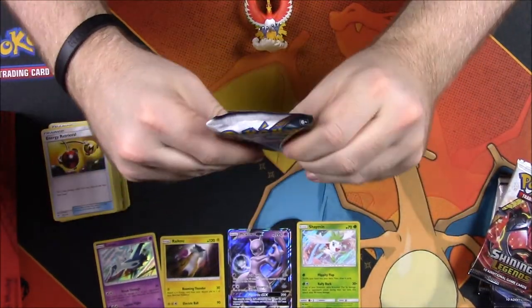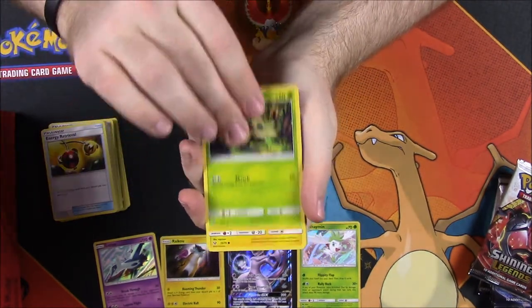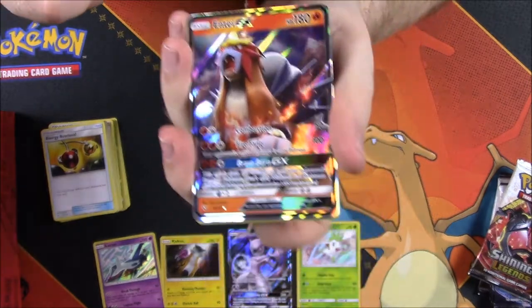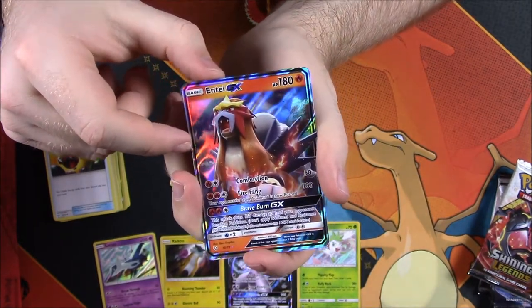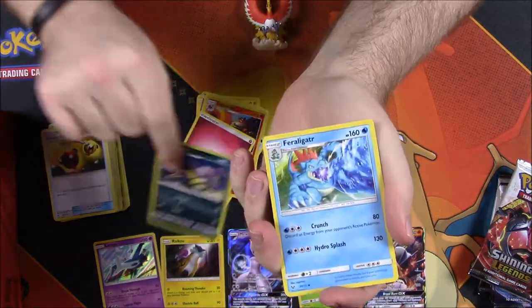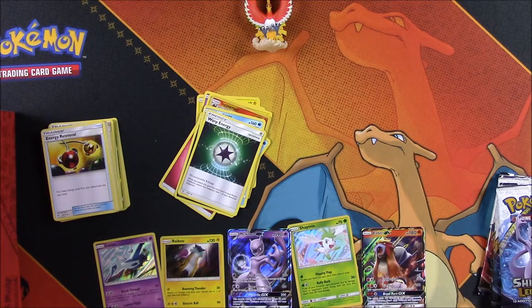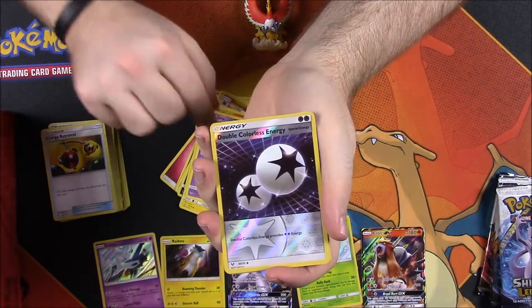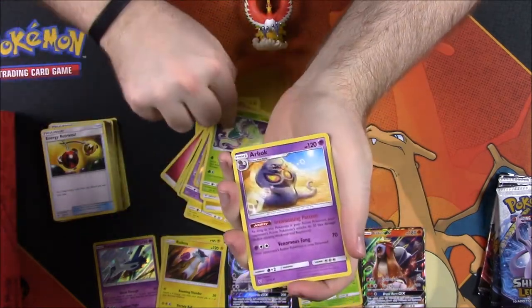Next pack here — first up we have Pikachu, Jynx, Shroomish, Meowth, Qwilfish, and Cinccino Reverse Holo which I don't think I have yet. Then we got the Entei GX — I was really wanting this! Entei is currently the Legendary Raid in Pokémon GO and I've done it three or four times without being able to catch it. So that's another new card. Then Fairy Energy, Liepard, Feraligatr, and Warp Energy. Next pack: Scraggy, Qwilfish, Torkoal, Meowth, Jynx, Double Colorless Energy, Reverse Holo looking really cool, and another Raikou — so two Raikous now. Also Electric Energy, Ultra Ball, Carnivine, and Arbok.